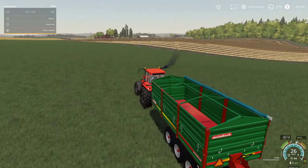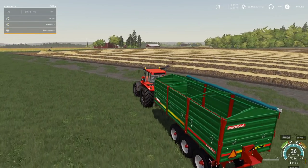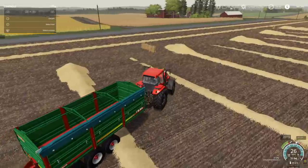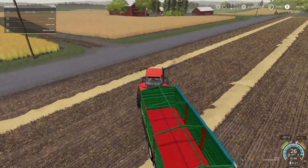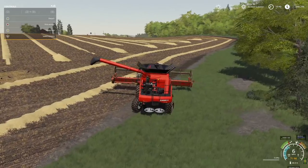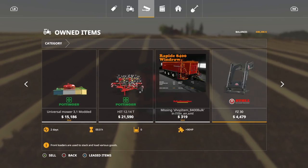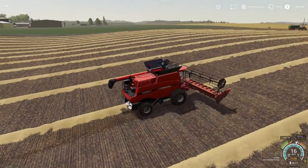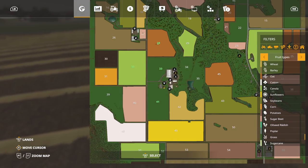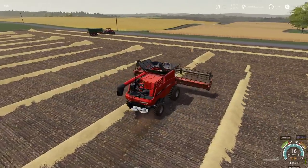We've got our cruise control set at a brisk 14 miles per hour and we are jumping in to harvest another field. I've told you guys before - there is stuff in the silo, but I'm not going to deal with that unless we've done something with that crop. Let's check on the grass - we're probably two days away at best from needing to do anything with grass.